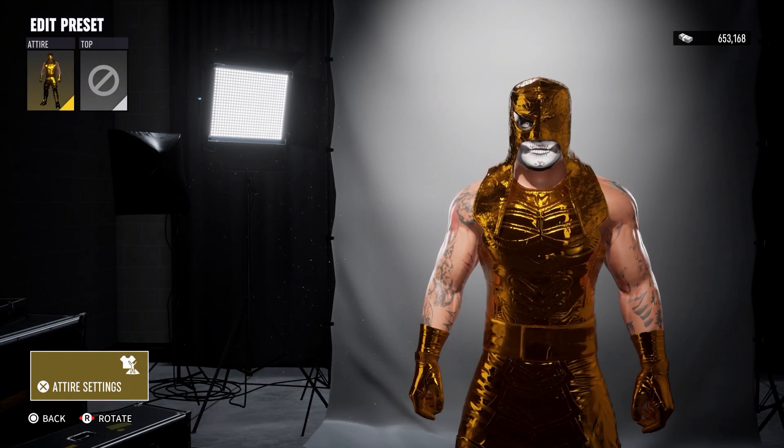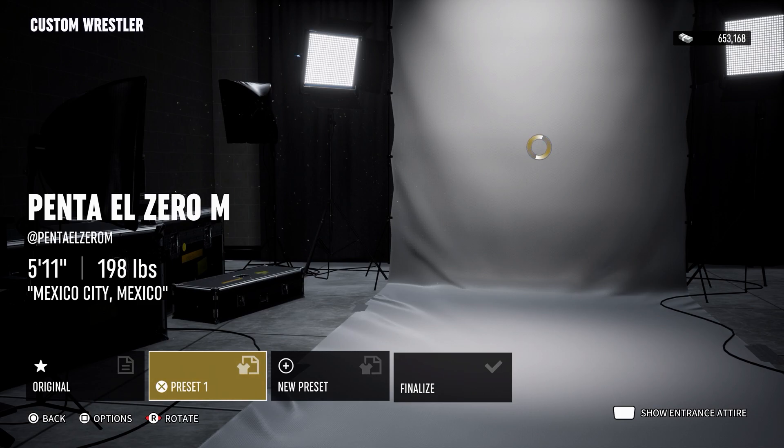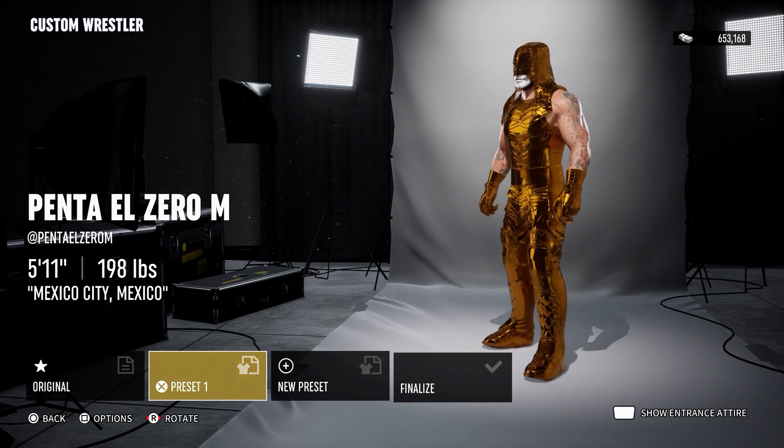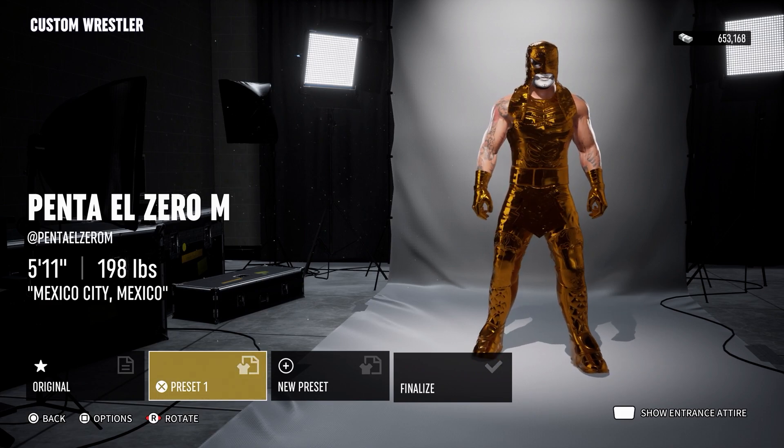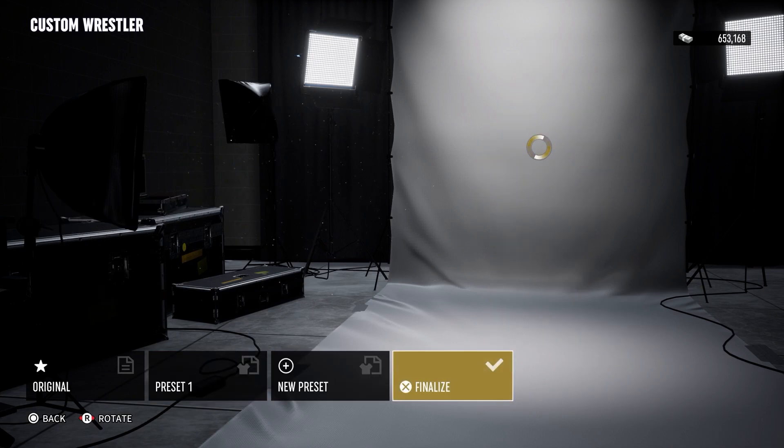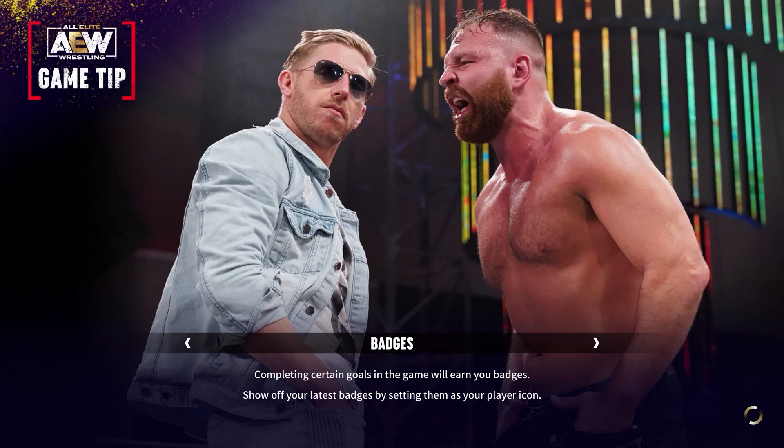Once you do all that, you obviously want to press circle. Make sure it lights for a second. You have a gold attire for Penta, which is absolutely awesome. This is the only gold skin I wanted, honestly, because I love Penta. Then you want to hit Finalize, and once you finalize it, you can obviously use them.